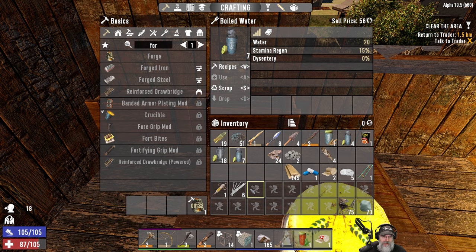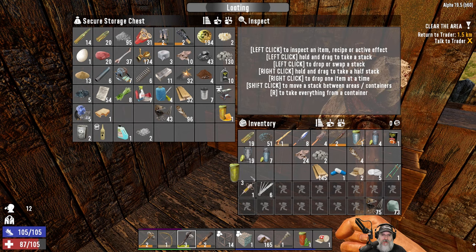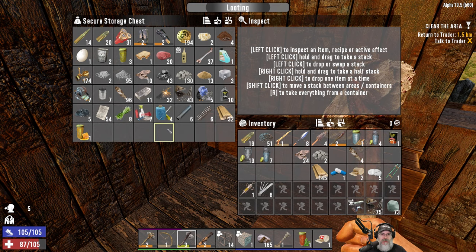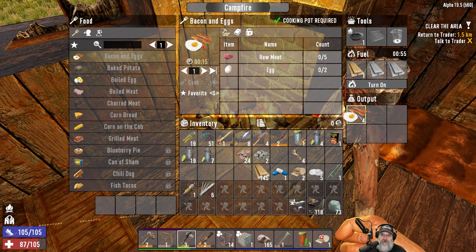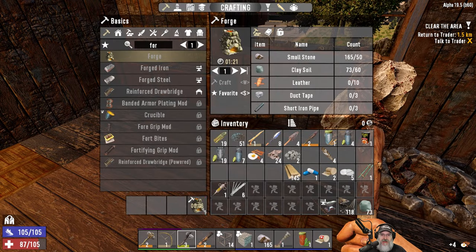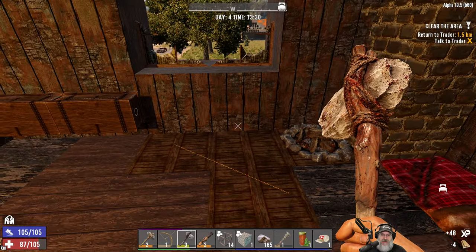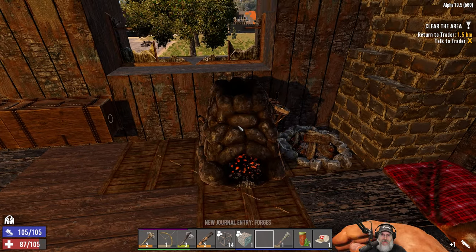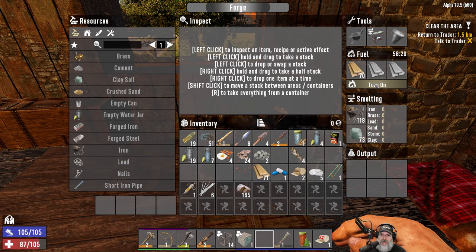I'm going to drink as much water as I can so I can fill up and bring some back. I want to save some of the murky water for glue. We'll put this iron in the forge as well — that was a nice find this early in the game. Let's turn this off. I'm going to cut the camera, put the forge down right here, upgrade it, and get everything loaded in.